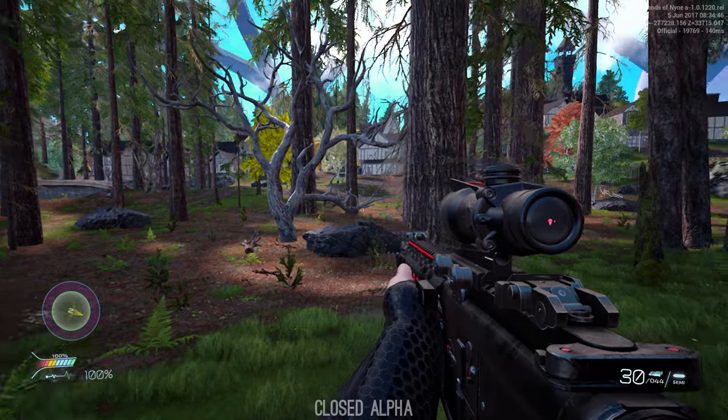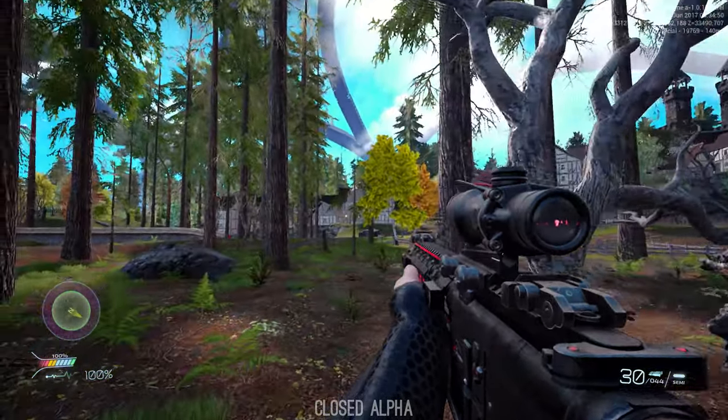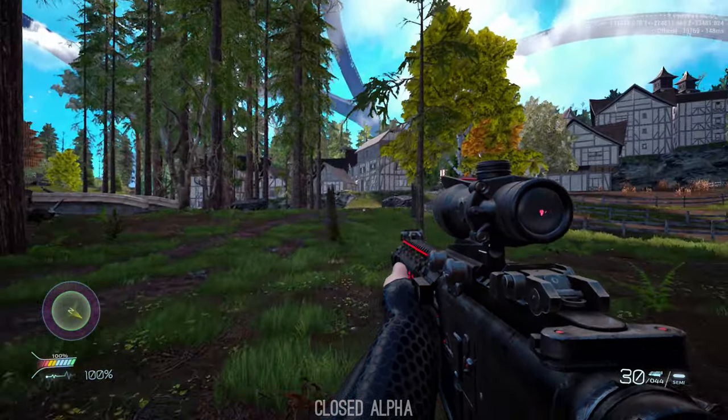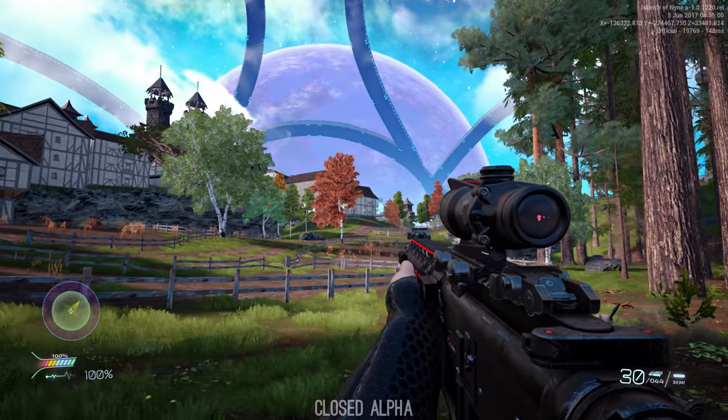With lush wooded areas, a lot of the structures are medieval in style, like castles and towns, but there is a swamped area with Aztec pyramids. Our futuristic nano suit-wearing combatants land like badasses in ancient battlegrounds, collect loot, and fight to the death to claim victory.